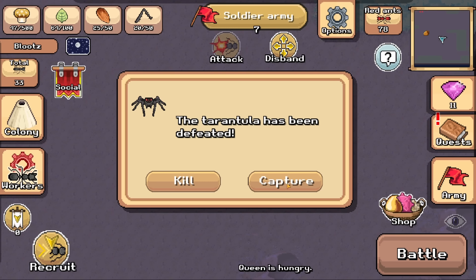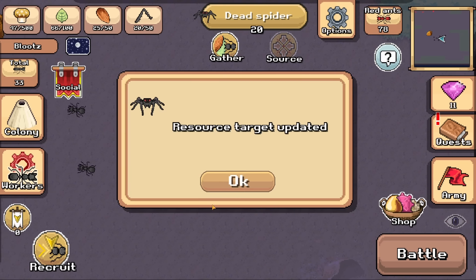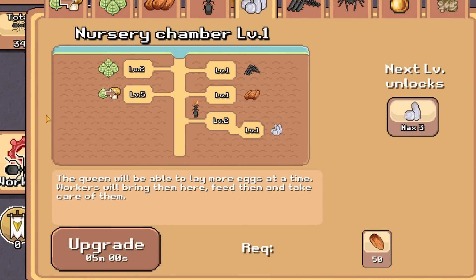Let's capture this one. I can't — never mind. We'll kill it and then we'll capture the next one. We'll disband and then we will source this. Workers, we're going to get five of you to start collecting spider legs and then we'll upgrade our colony yet again.